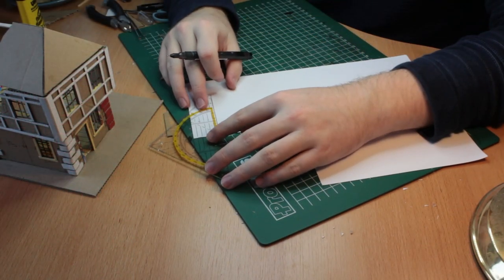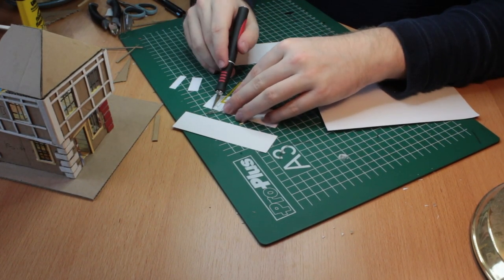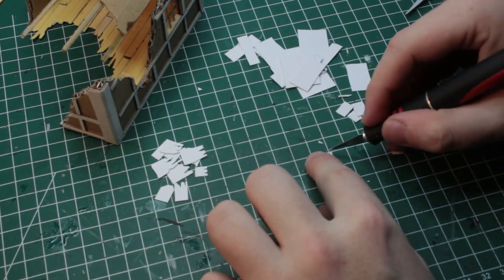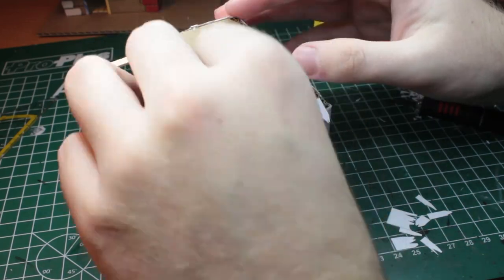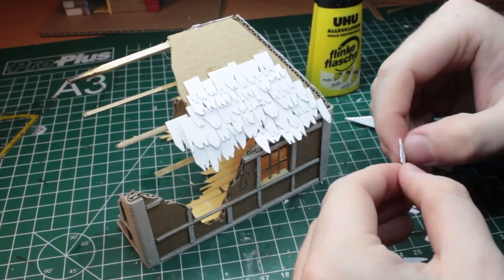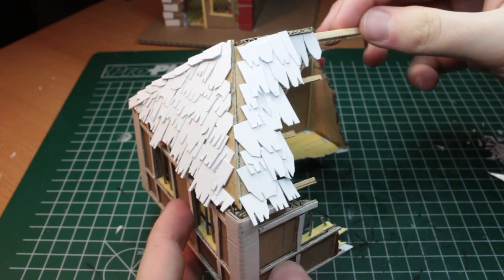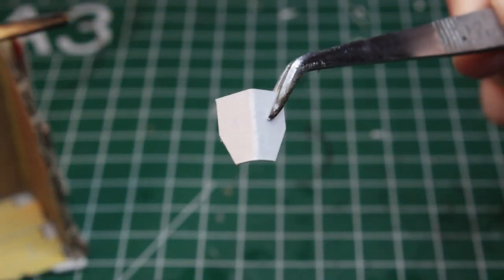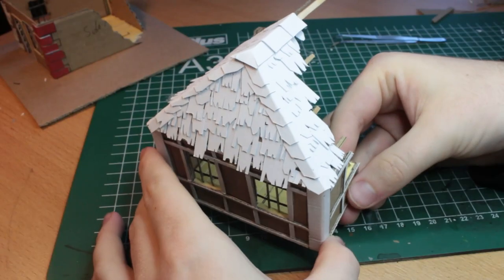Of course, a flat roof isn't enough to sell it, so the next thing we need to do is get ourselves some roofing tiles. I chose to rough up the lower side of each and every tile, as I want them to look like old wood, before finally gluing them on starting from the bottom row. After all of the areas are covered, we are left with a line along the edges where the supporting cardboard is still visible. To cover those areas up, we take some tiles and place them on top of the other tiles along the edges of the roof.